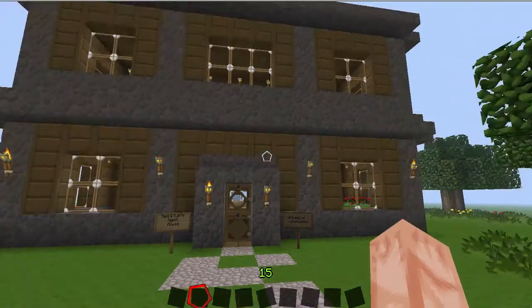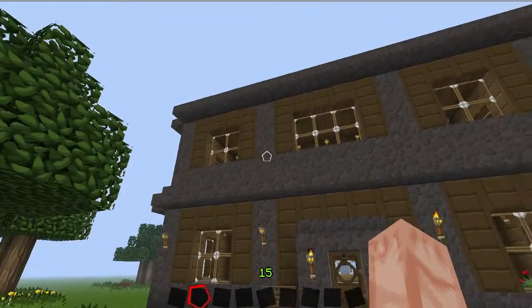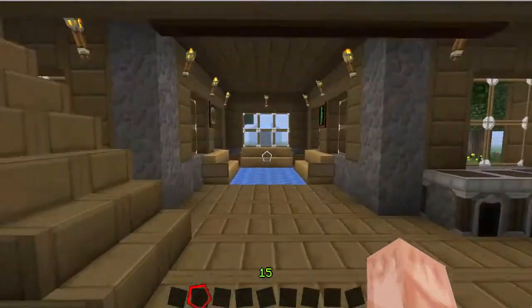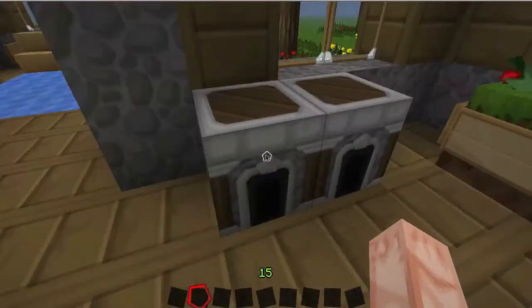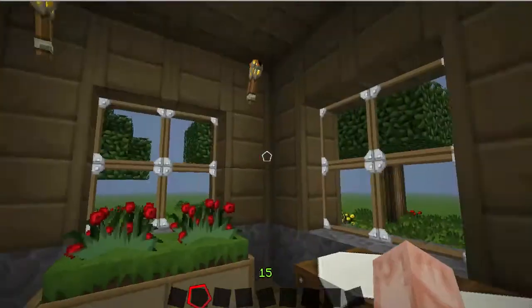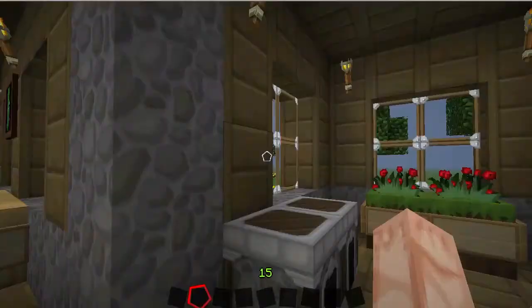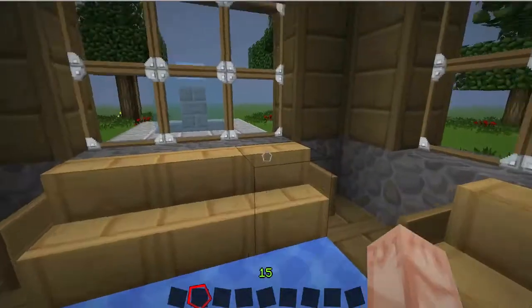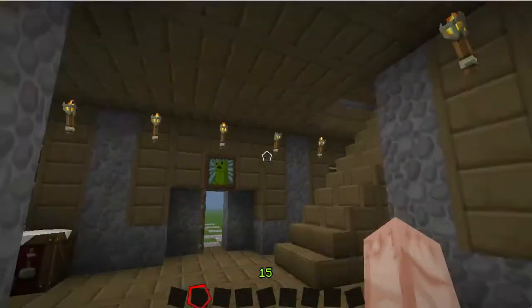We have cobblestone and wood — this is the Faithfull texture pack if you don't recognize it. If you head into the house, this is the main floor. It's kind of like a crafty, buildy, cooking, kitchen-ish area with nice little flowers, window panes with a wooden frame. Coming in here, there's a living room area with birch wood and signs, a nice blue carpet, torches all around, and paintings.